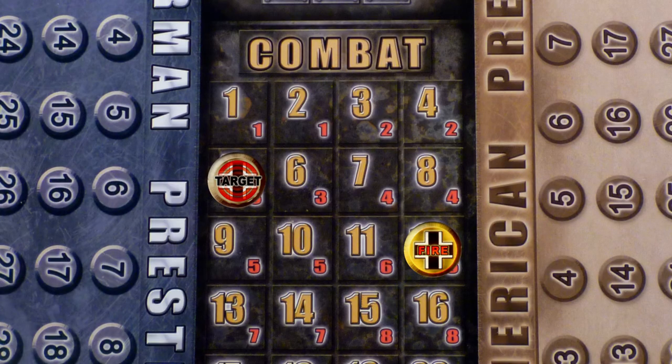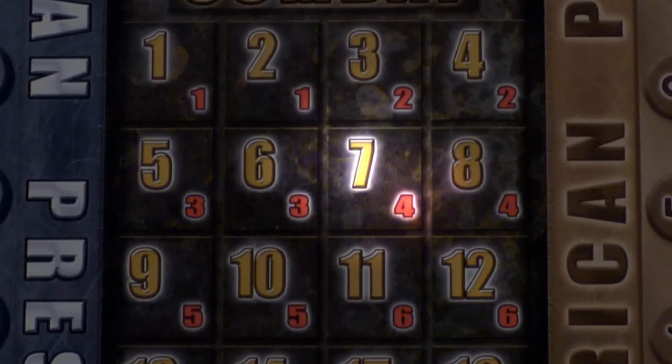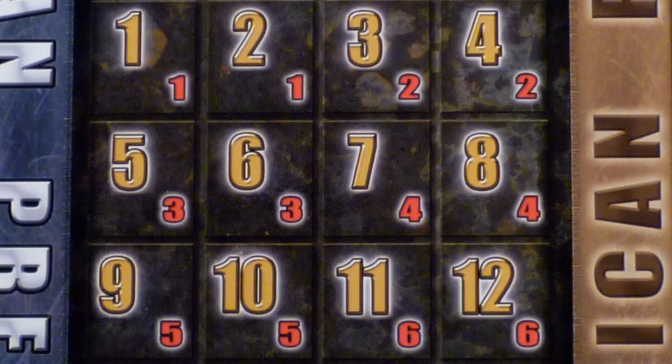What you see here are the final scores for the Jackson versus PZ4 combat phase, where the Jackson tank has 12 attack points and the PZ4 tank has 5 defense points. This comes to a difference of 7. Find the difference value on the combat board and use the red number in the square as the damage amount. Here the PZ4 tank takes 4 damage. If the enemy unit is not destroyed, your enemy may now attack you.